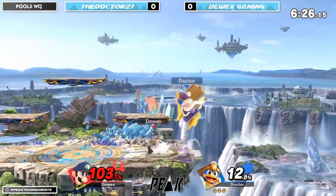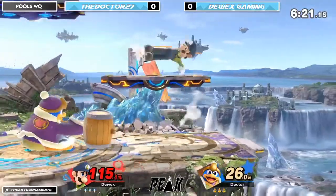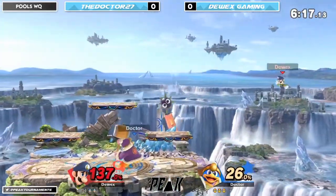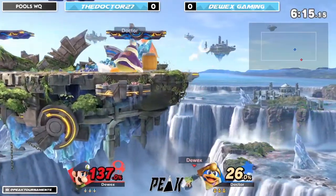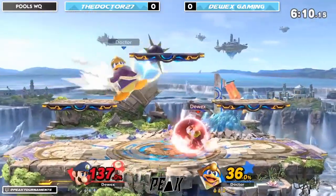Finds the Nair. Good stuff. Dewey X trying to find these Luigi strengths, as I've seen before — super good in the early game, especially against a heavy like DGD. Nice. Very patient from Dewey X. Torso shield there.